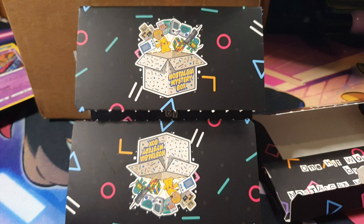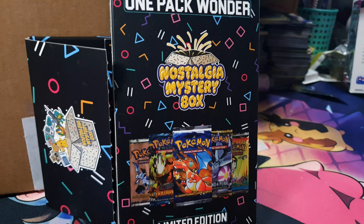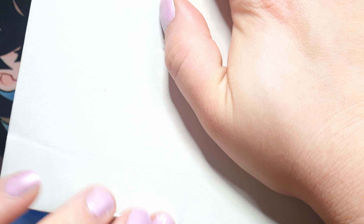Today we are going to be opening the nostalgia one-hit-wonder mystery box to see if we can find a holo or better. These boxes have a chance to contain one vintage common or uncommon Pokémon card, English or Japanese, and every one in ten boxes contains one of the following: a holo, red non-holo, modern rare, first edition rare, and more.